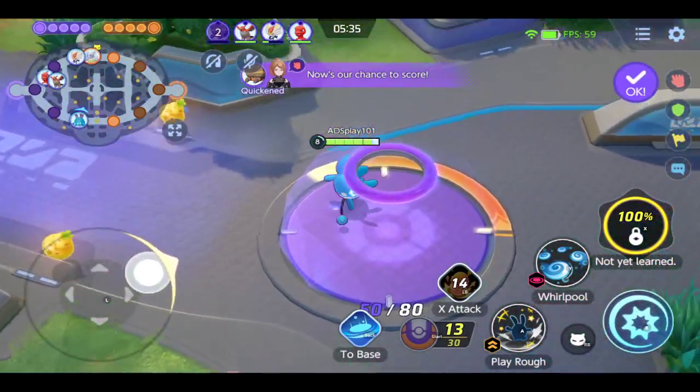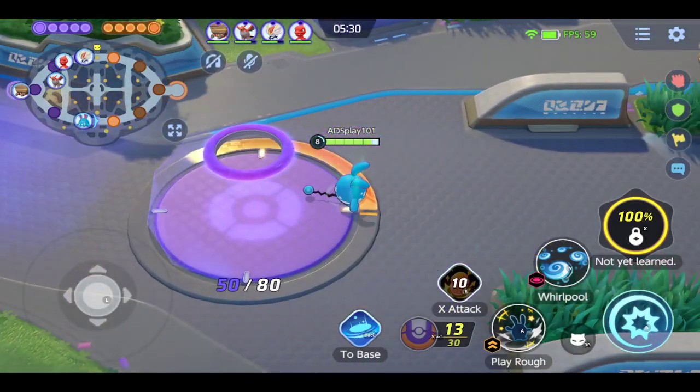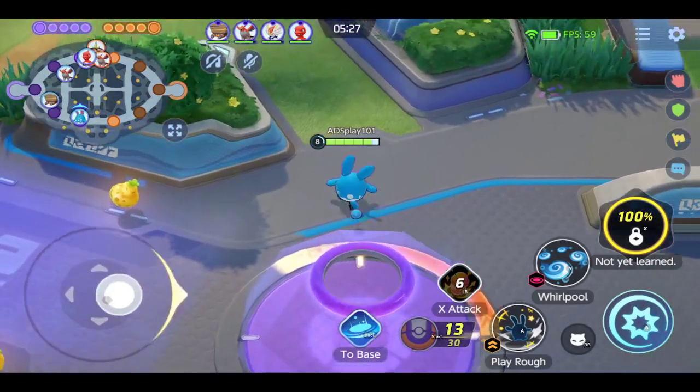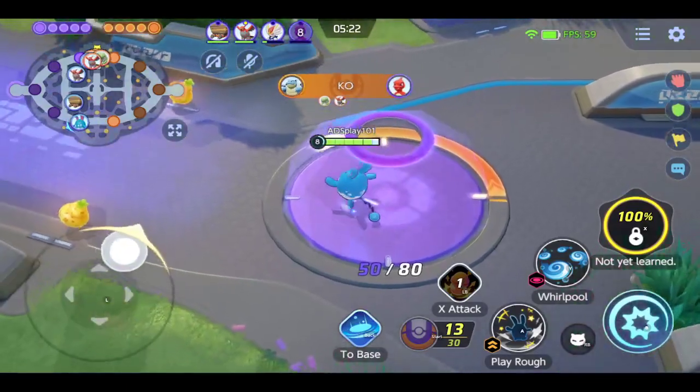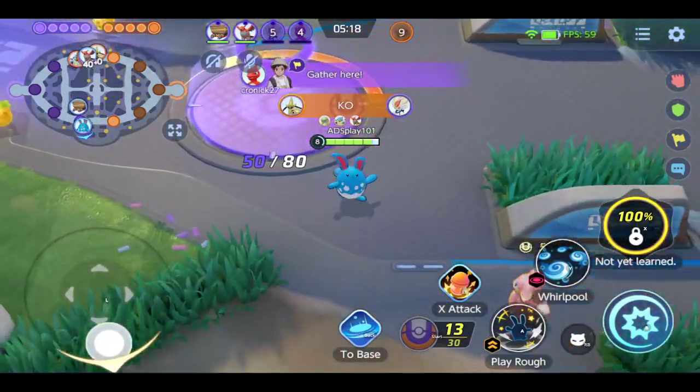That's my one complaint about Unite — people do not stick to their lanes. But I digress. Azumarill is not a Pokemon that can really hang on its own in group fights. It can hold its own in one-on-one fights, but in group fights you're asking for trouble.